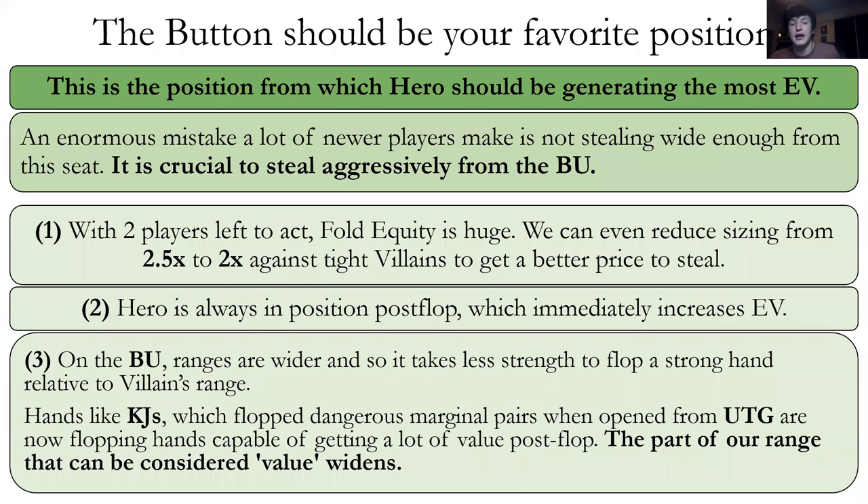The button is the position from which we're going to generate the most EV by far. A big mistake many newer players make is not stealing wide enough from the button — it's crucial to steal aggressively. There are only two players left to act, so fold equity is huge. When you raise from the button, you raise to 2.5 big blinds — $5 instead of $6 — and we're going to cover why. Because we can do this for cheaper, it also incentivizes more stealing. We only have to risk $5 to win the blinds instead of $6. We're also always in position post-flop, which is a huge boost for EV.